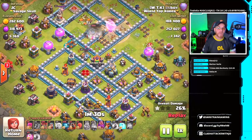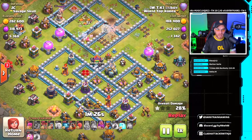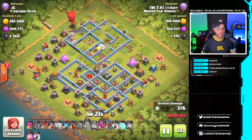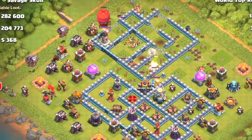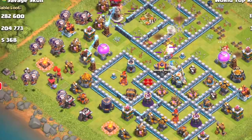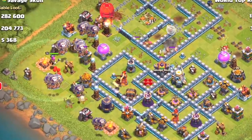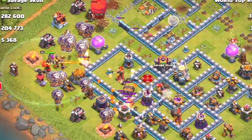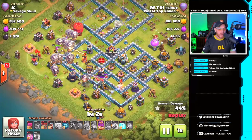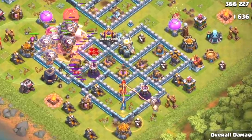The queen deals with a few different defenses — a wizard tower, scattershot, and an expo — taking a lot of pressure off defensive buildings. The stone slammer is dropped, then lava hounds and balloons move into multiple defenses. There are three hidden teslas visible and the queen is still alive — sort of. She gets dropped by the eagle artillery but does in fact deal with the enemy queen in the core. Absolutely beautiful queen charge.